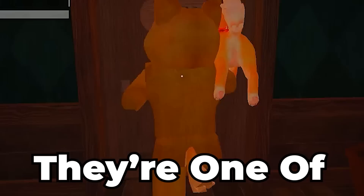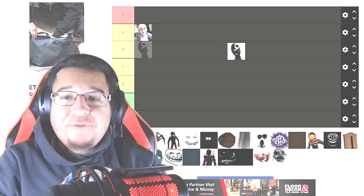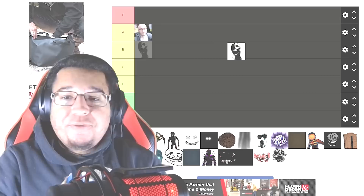Next up we do have Jack, and I really like Jack for a couple of reasons. They're one of the few entities that has two mechanics built in — you got the red room, and then you also have the hide-in-a-wardrobe mechanic. There's not too many entities within the game that have two mechanics like that, so I would have to put Jack in the high B tier.